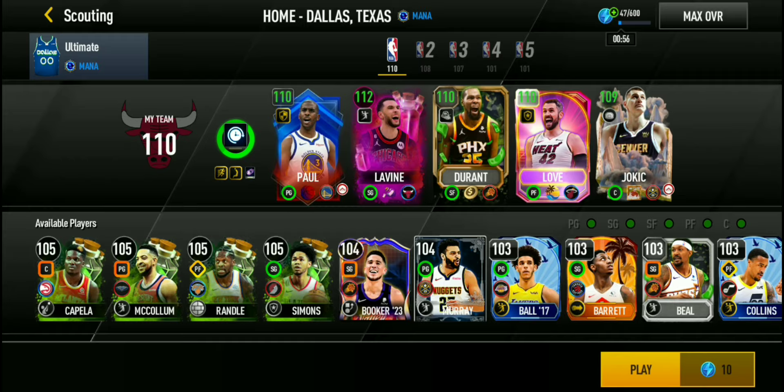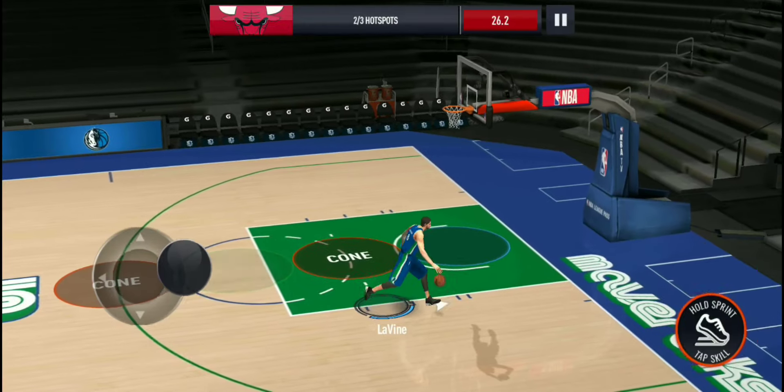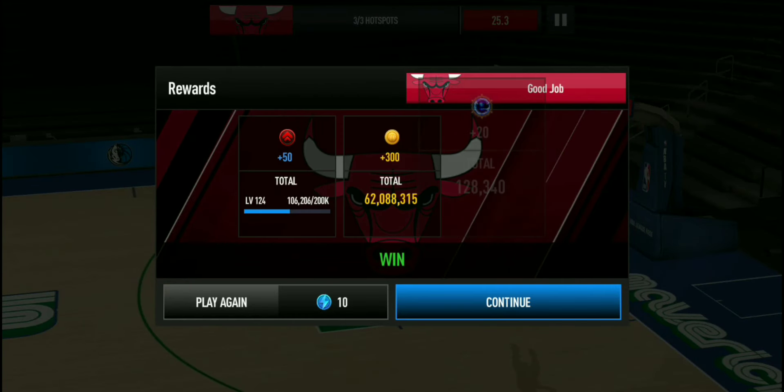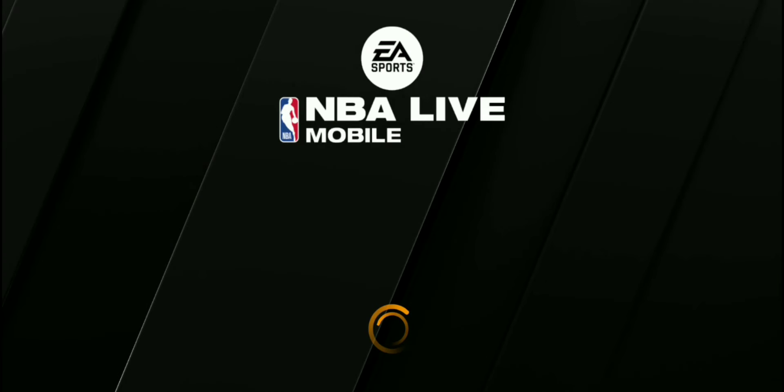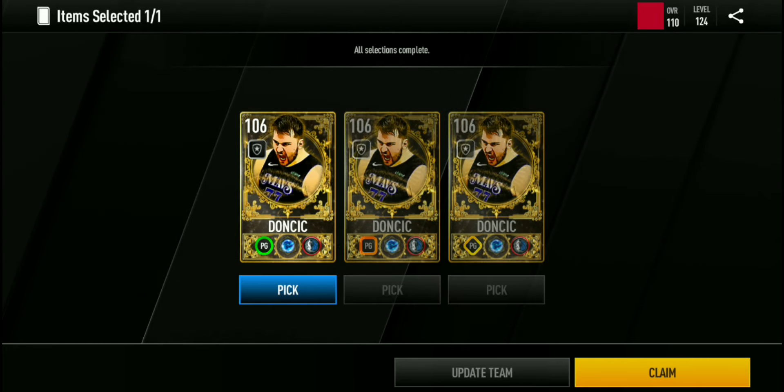Today we are going to be claiming 106 overall Luka Doncic right after we play this last event that I need to play to get Luka. It's going to be nice. After this we're going to be doing some gameplay as well, so excited for this. Claiming Luka — I did not think I would claim him right now but I guess we will. Let's see if he brings our team up to a 111 overall. 106 Luka — basically the same as Fox so I'm not getting De'Aaron Fox. Let's see if Luka is a good gameplay player too, because Luka at point guard is kind of a cheat code.